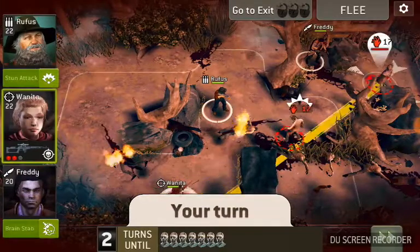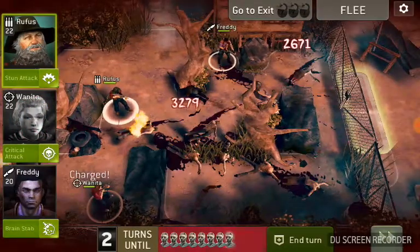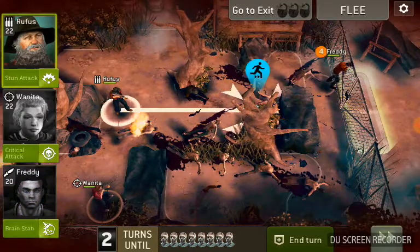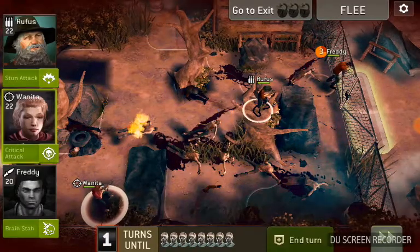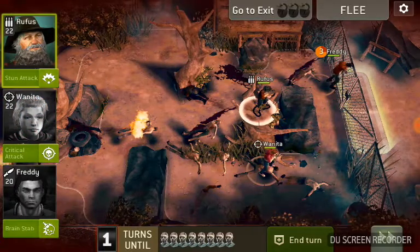We really need to get to that exit and start getting some turns on that exit. So it looks like we have it — excellent, four turns. We'll bring Freddy over and Rufus over to get us back. Next turn we'll bring Juanita over and make sure they're close enough to the exit.